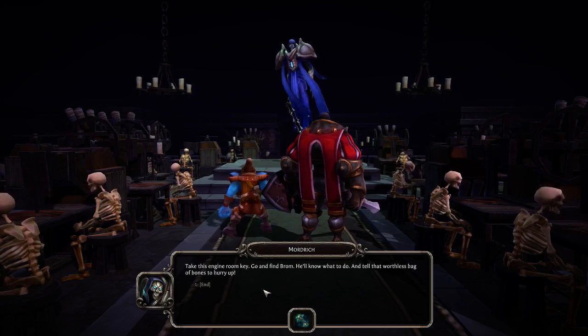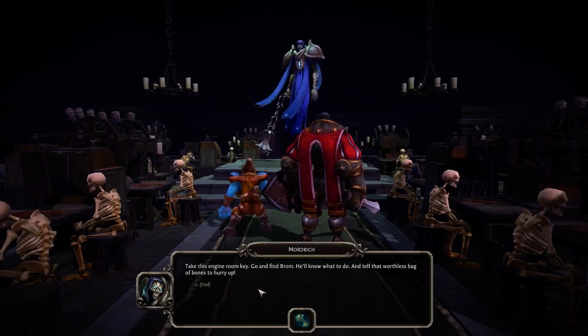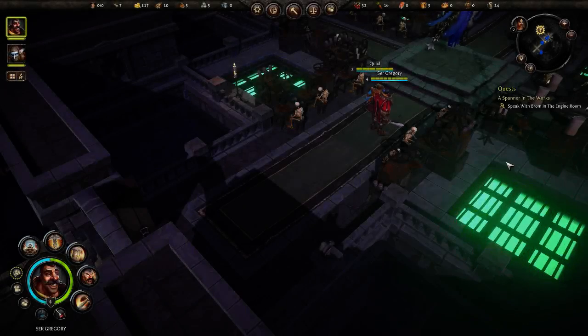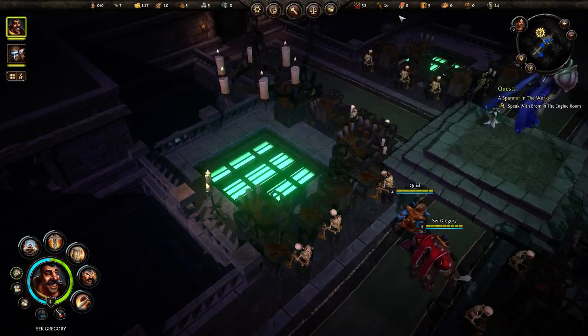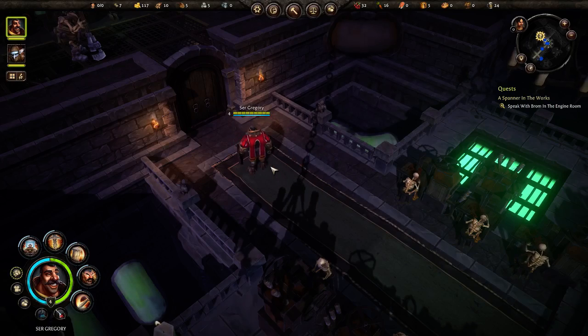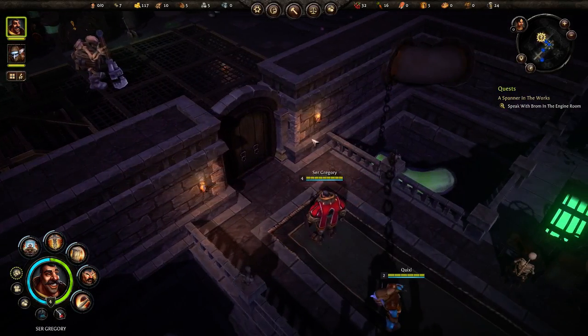We've now got this quest to do: speak with Brom in the engine room. He's just over here, so let's go do that. Let's go in here. I wish I could turn down Sir Gregory's voice — I wish I could mute him, in fact. But anyway, let's go in here.